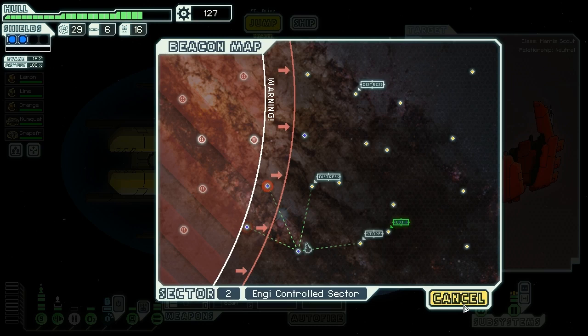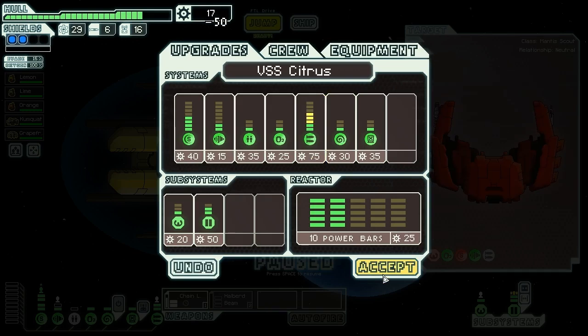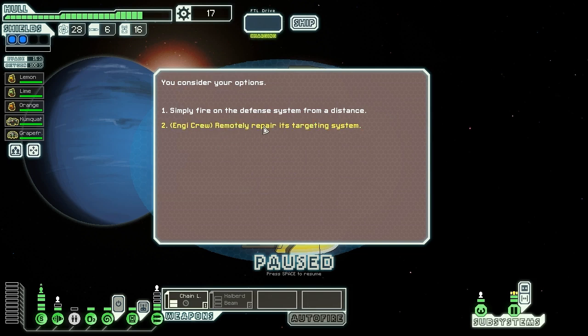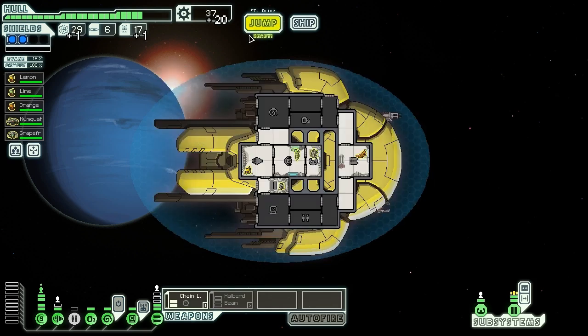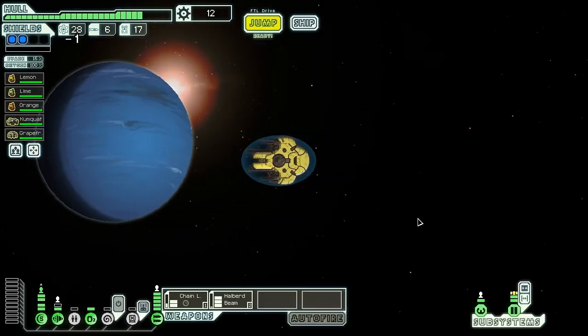We have 127 scrap on hand and should spend some. We power up weapon control so we can use the Halberd beam and chain laser combo - without more firepower we'll die. We power up the weapons using an absurdly high amount of scrap. At a distress beacon, an Engi research station has haywire satellite defenses. Since we have an Engi crew member, we remotely fix the glitch in the defense AI, letting the repair crew finish the job. The station gives us a fuel, drone part, and 20 scrap, which we use to buy power to run the Halberd beam.